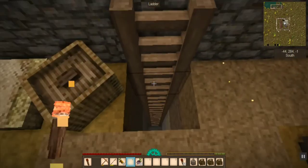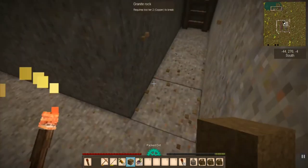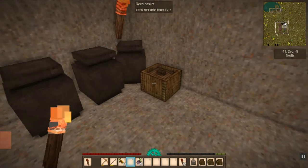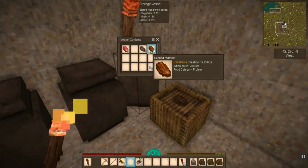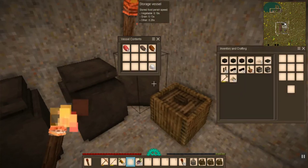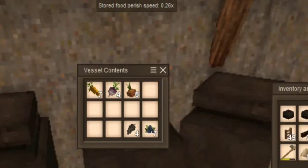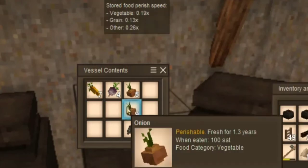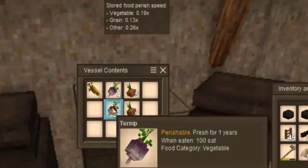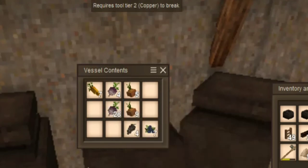In Vintage Story the winters are harsh, animals do not drop as much food, and you won't find any veggies unless you basically grow them yourself beforehand. I've noticed raw meat and cooked meat last about two weeks underground, while on the surface it only lasts seven days. Down here vegetables last about a year or more — this one is 1.3 years.